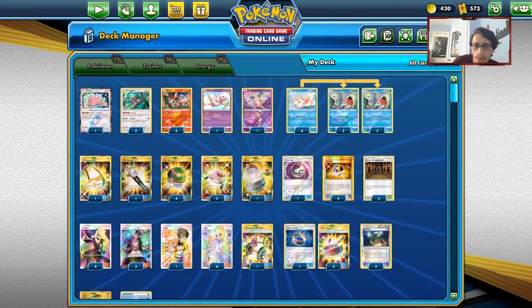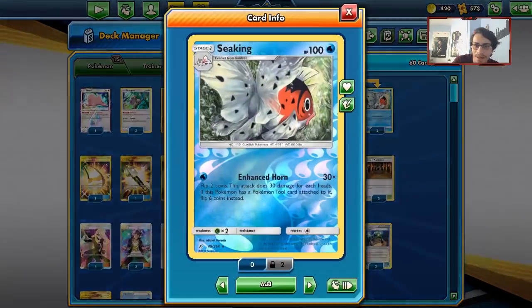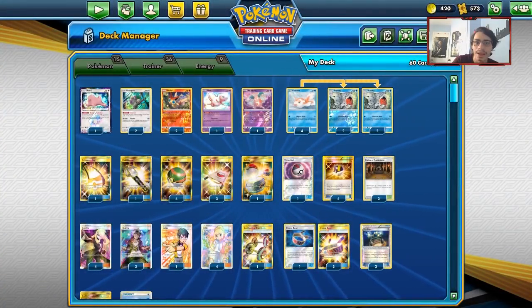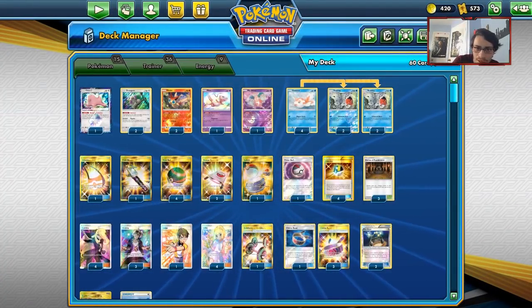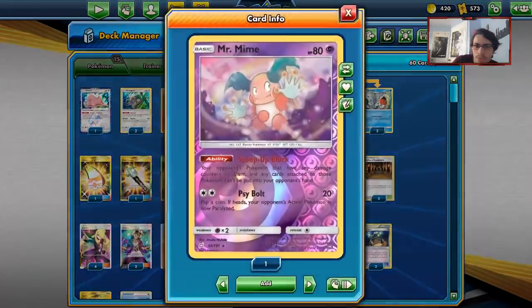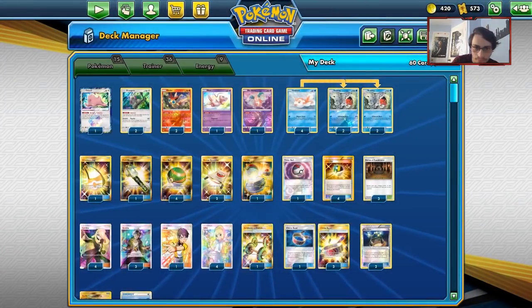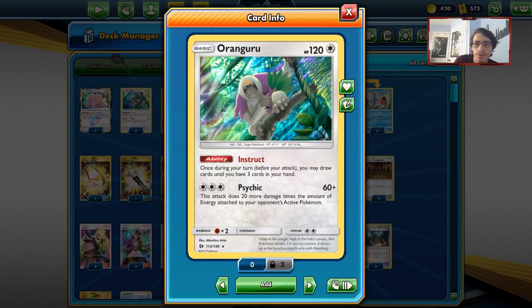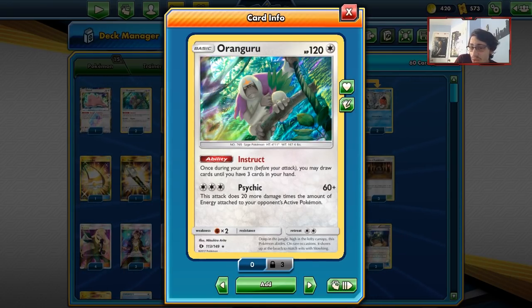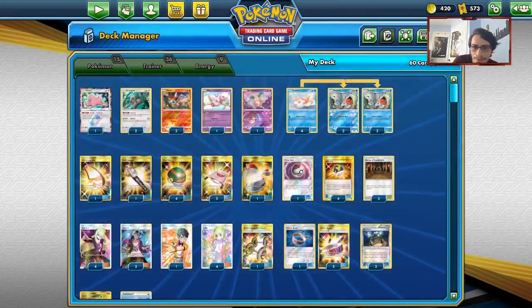Victini is rotating but we can use Seaking and Victini while Victini is still in the format. I kept this list extremely simple — just a 4-4 Seaking line and some basic tech Pokémon: Ditto for the others, Goldeen, Mew to protect your bench, Mr. Mime so they can't do Ace Roller since Seaking barely one-shots. I'm going with two Orangurus — no Marshadow in the deck. The main reason I'm playing two Orangurus is for Instruct, but we can also use Psychic a couple of times.